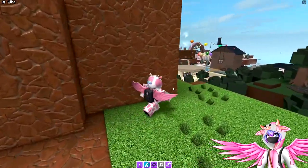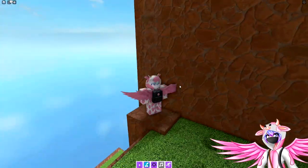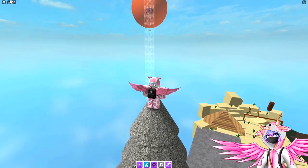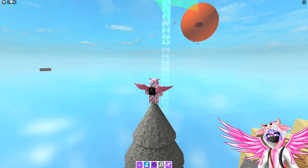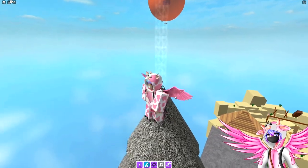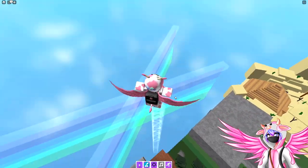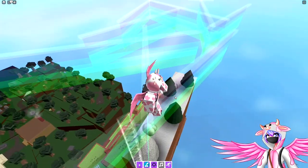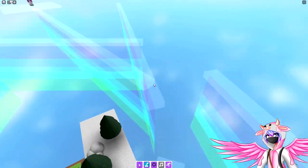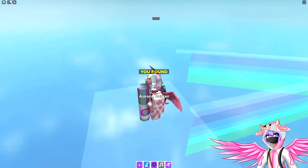Once you grab that one, continue going on the obby all the way up to here. If you're trying to get the aurora marker, climb this ladder; otherwise jump down for the shadow marker. Let's do the aurora marker first — climb up this ladder from the white tree and follow along these little aurora beams all the way over here where you can grab the aurora marker.